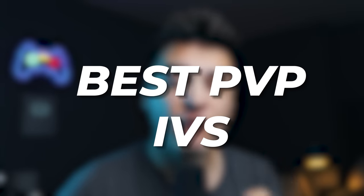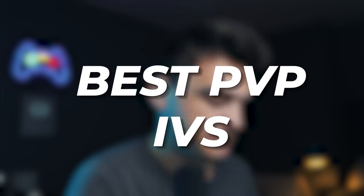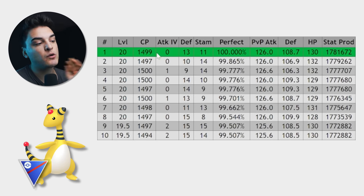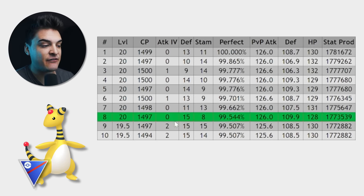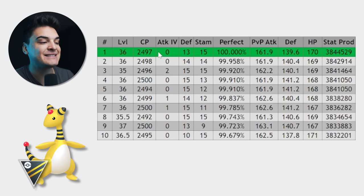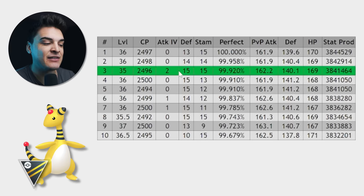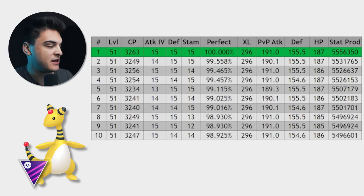Let's go through the best IVs for Ampharos in the Great League, Ultra League, and Master League. In the Great League, the rank one will be 0, 13, 11 — but anything with low attack, high defense, high stamina does well. In the Ultra League, rank one is 0, 13, 15 — again, low attack, high defense, high stamina. In the Master League, 15/15/15 — the hundo — is of course the best.